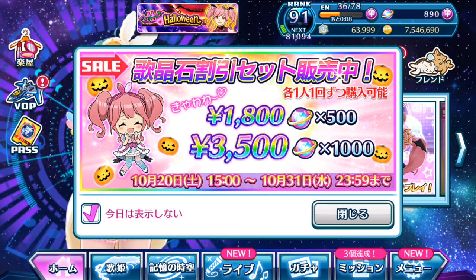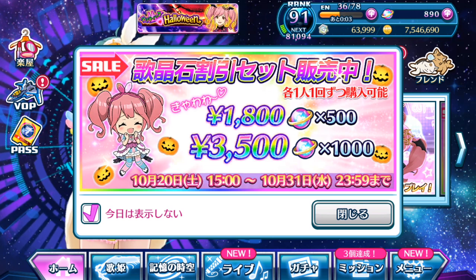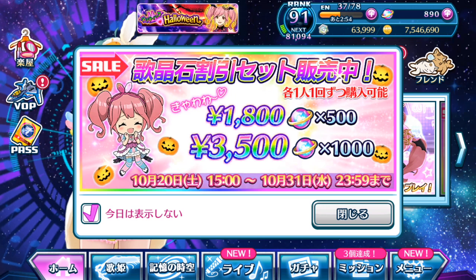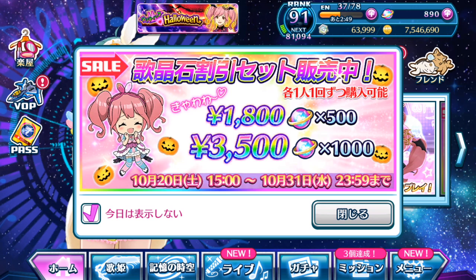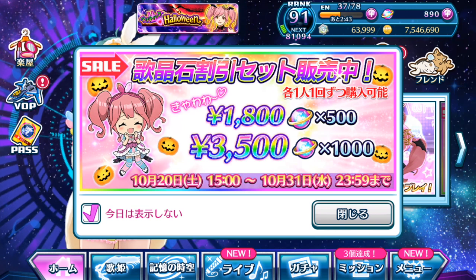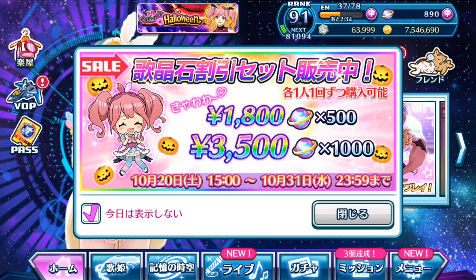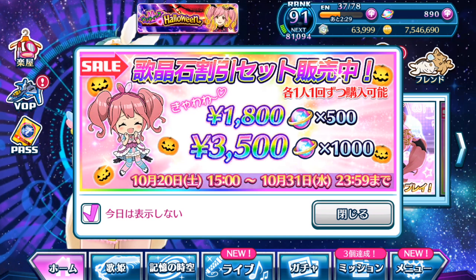Hey guys, SilenceYear here. Welcome back to another Uta Macross Gacha video with me. As you can see, we are not on the main page of Uta Macross just yet, because there is this particular banner that I need to probably encourage you guys to support the game. They are selling 1,800 yen for 500 singing stones, which is a lot cheaper than normally what you'd pay for the amount of singing stones currently available in the singing stone shops.